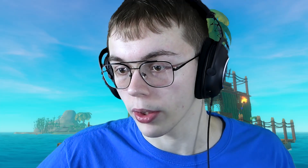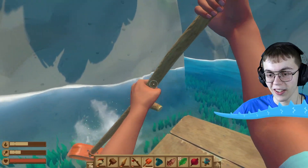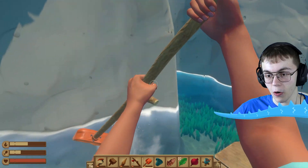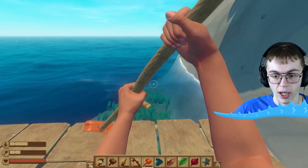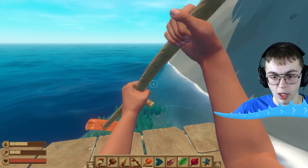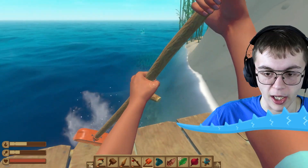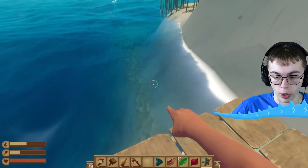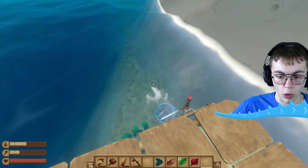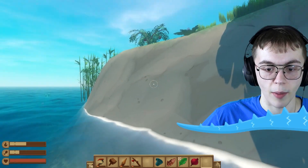Is that a coconut tree? I want that coconut tree! It looks like I'm getting stuck in a little cove area. Am I strong enough to get towards the island this way? Let's just keep paddling — I'm going against the tide and this is difficult. My paddle is going to break. Don't break until we get to the island! Throw down the anchor — stop! It looks like our ship has stopped moving.